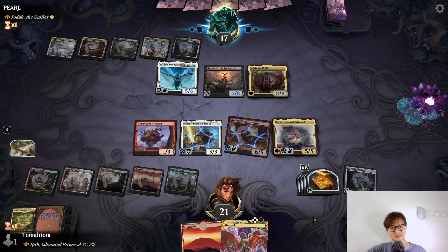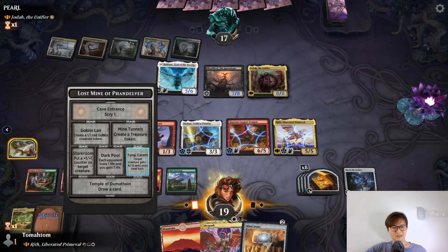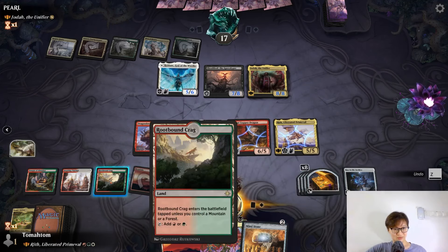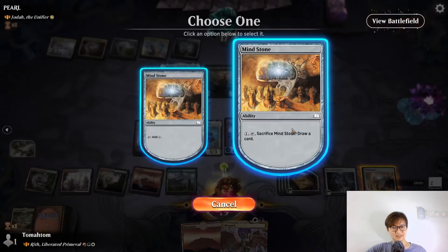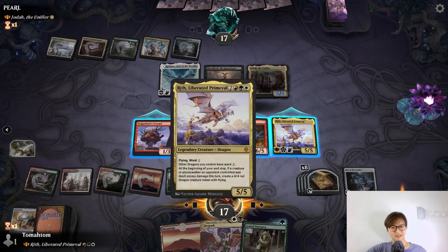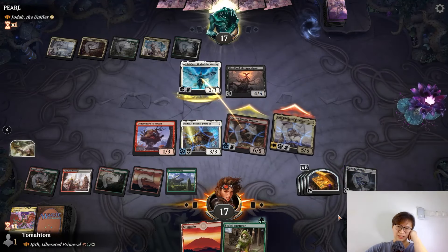It's a huge thing. I don't have to do that now — I'm using treasures also. Attack, attack! Let's do this. Scalpel Natural — I can attack. Let's attack these two. I don't think he's going to block. Kill your Jodah and I get a four-four dragon also.